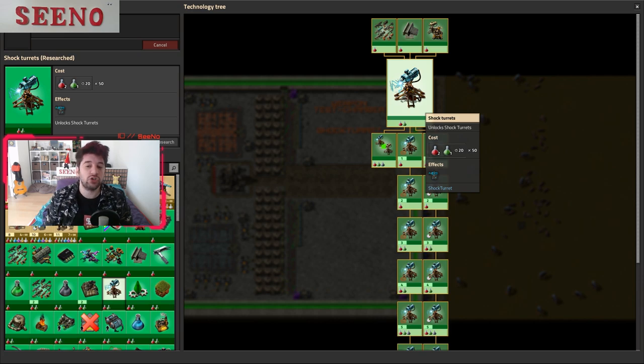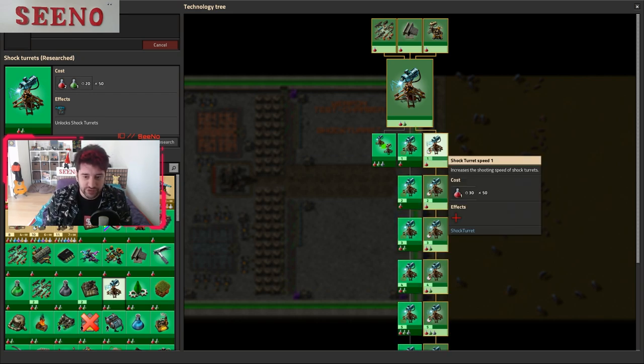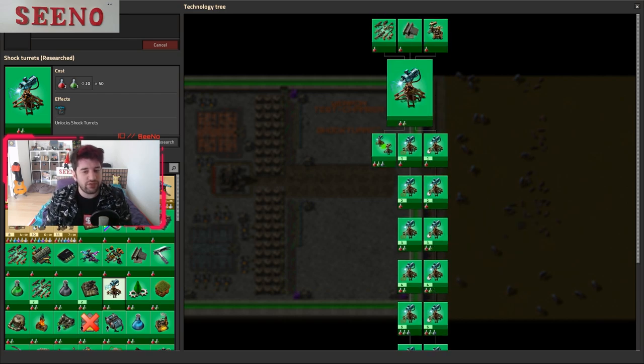Once you unlock the shock turret you can even improve it by researching shock turret damage or shock turret speed. Keep in mind later in this video when I show you how good this turret is in combat that I researched level 7 of damage and shooting speed. So when you first have this turret available early in the game it won't be as strong as you see it here.